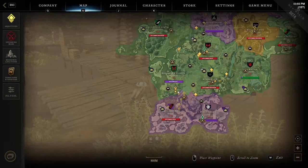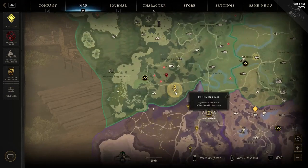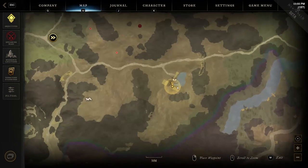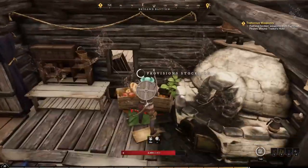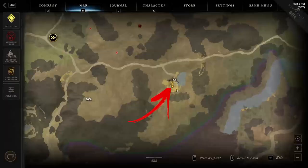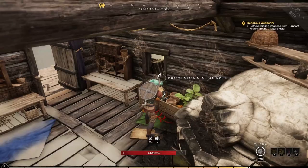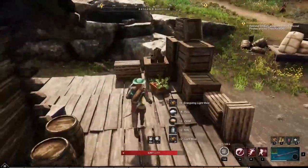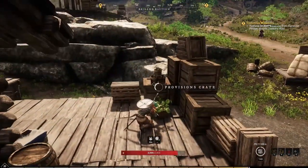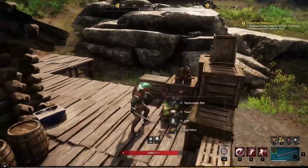The twentieth location brings us to the bottom left side of the region, where you will find the Brigand Bastion to explore. Here you have to enter inside the main building of the area in order to find a provision stockpile on the left side of the oven. For the twenty-first location, continue exploring the previous area. From the provision stockpile, leave the building from the nearby exit and turn to the left in order to spot immediately the provision crate to loot.